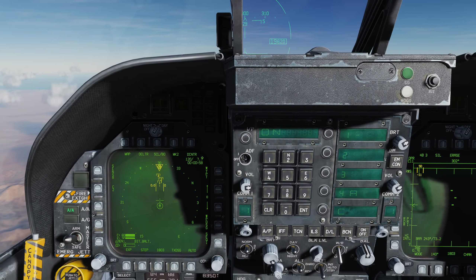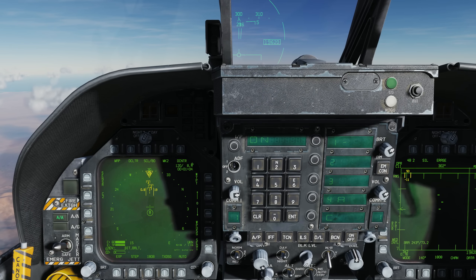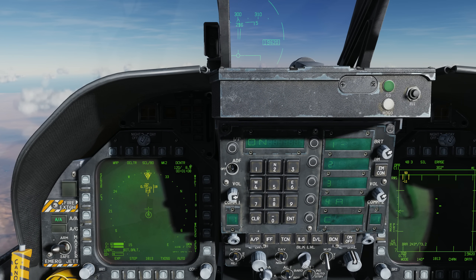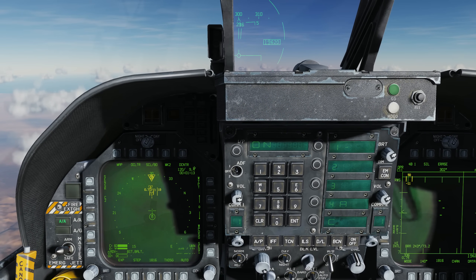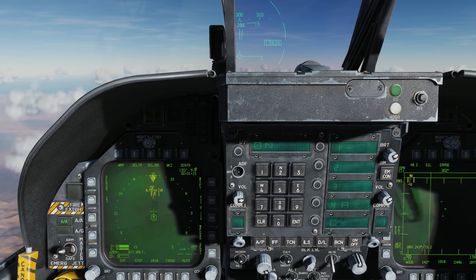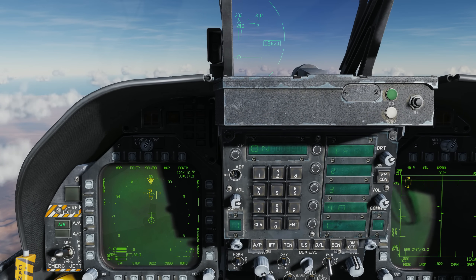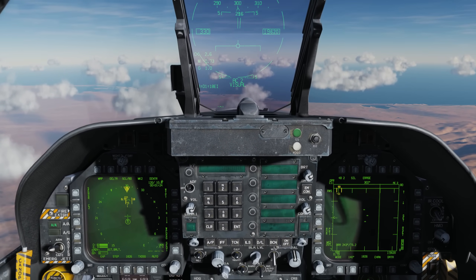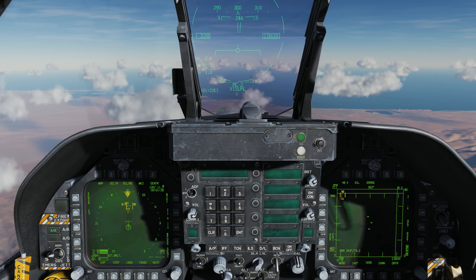Go ahead and assign the TDC to the SA page. Right now they're all shown as unknown. But if we go ahead and put the TDC over the second contact here and depress on the sensor select switch, we see we have a friendly identification. Because for setting an unknown to a friendly, all you need is a mode 4 identification.